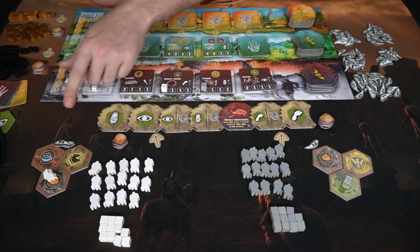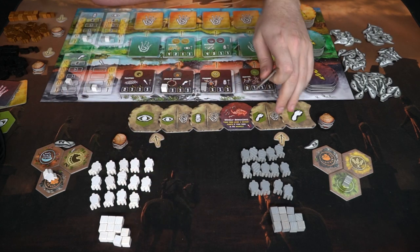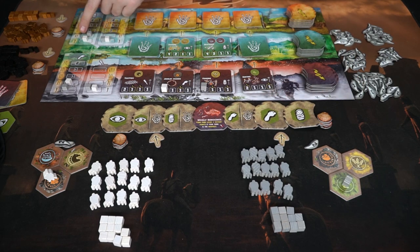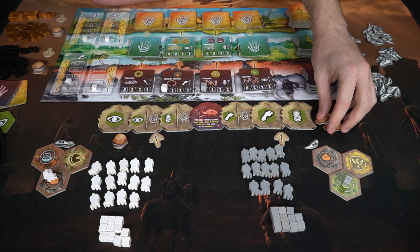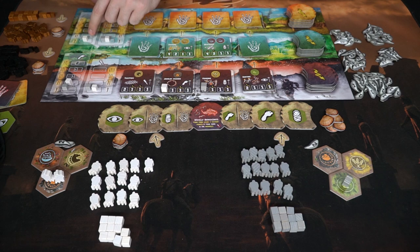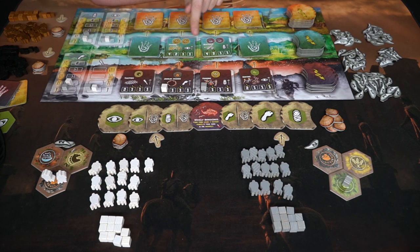Let's have the white player procreate. He'll take that action and look at his procreation track, which is just one, allowing him to place one unit on a space where one of his other units already occupies. Now he's got two tribe members, which will allow him to gather different points of interest so he can start accomplishing more achievements.